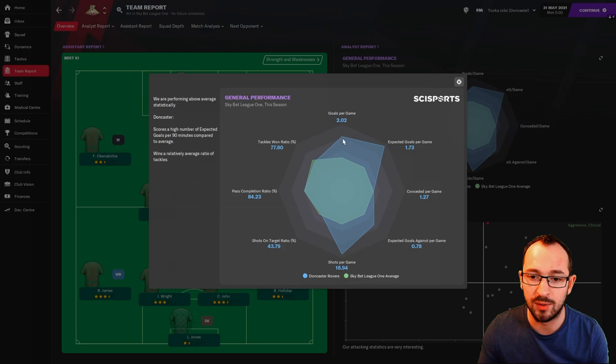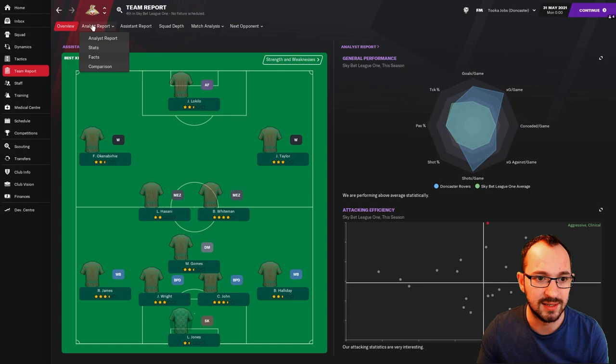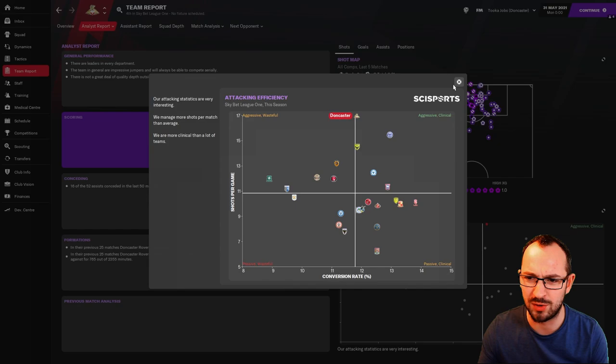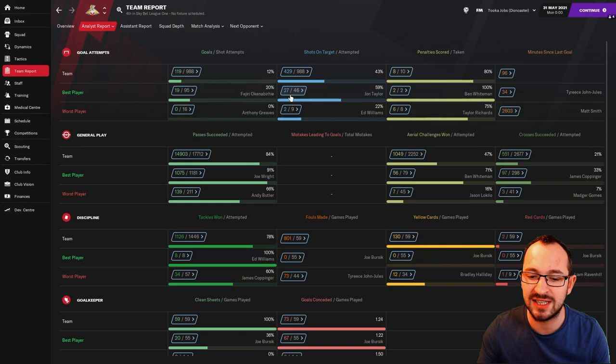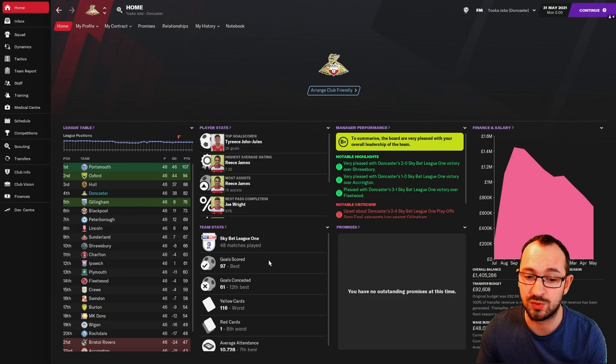Team report: not too bad. Conceding per game is at the top of the averages but you're doing well there. Goals per game, expected goals, shots per game — all doing very well. Analyst report: scoring aggressive and clinical, getting lots of shots compared to the rest of the league. Conceding: quiet and leaky — in lower leagues conversion rates can be iffy due to quality, so some daft goals going in explains the leakiness. Full stats: 119 goals, 73 conceded — a bit high but the lower league is more forgiving. In the league: 97 goals — best in the league — and 61 conceded, which was 12th best out of 24 teams, so bang in the middle for goals conceded.